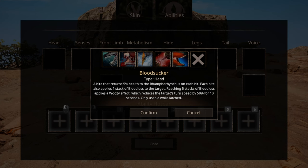Bloodsucker heals the player with each bite. Each bite also makes the opponent bleed. After five bites stacked on top of each other, you will also give the opponent a woozing effect. This effect decreases your opponent's turning speed by 50% for 10 seconds. However, it's only usable when you latch onto your opponent.